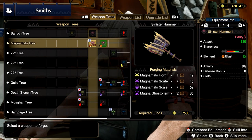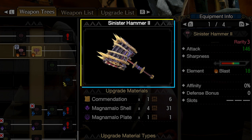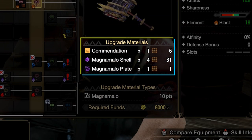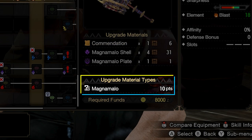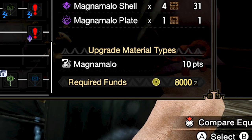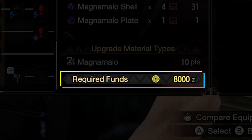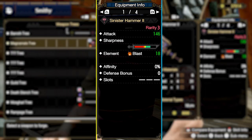Let's use the Magnamalo hammer as an example. First, here's a preview of the weapon you're trying to make, and below it are the materials required. If it says upgrade material types and a monster's name, you'll need additional materials from that monster to upgrade. In this case we need 10 points worth of Magnamalo materials, plus some funds to forge the weapon.